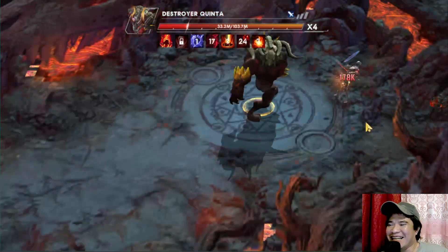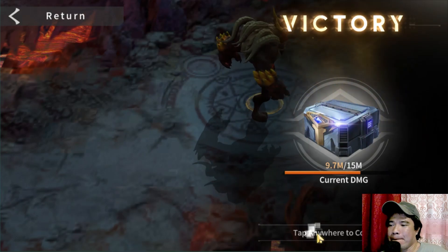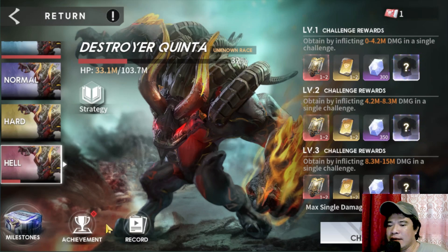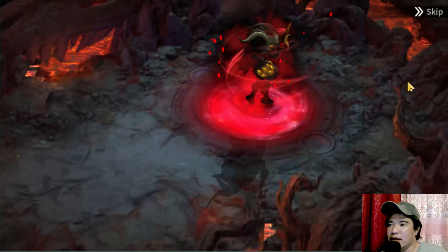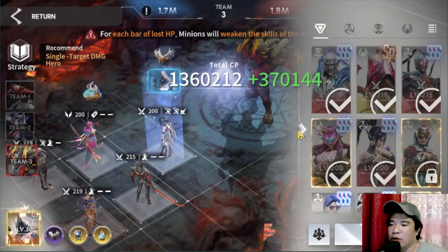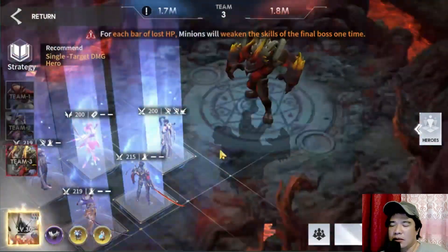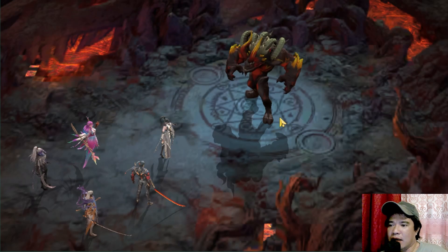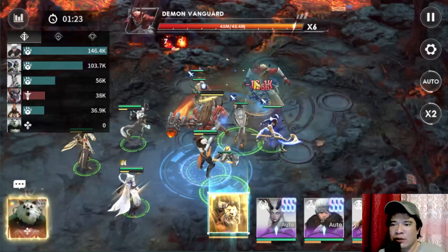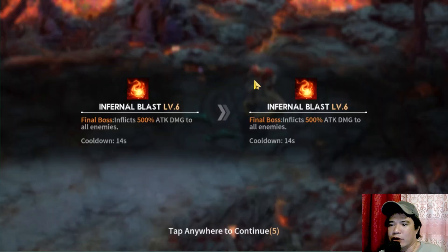Dominic is chasing that minion. Now let's set up our final team. It's raining here — we have two storms in our country. But let's challenge this boss for the last time and defeat it. That is how you defeat the Ancient Altar boss using assassins.